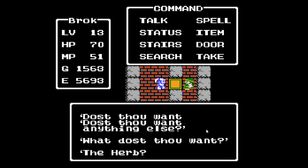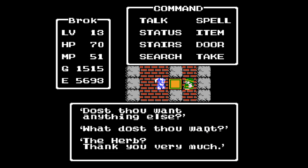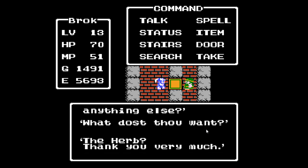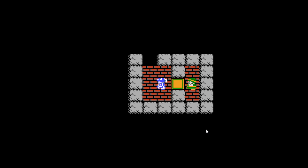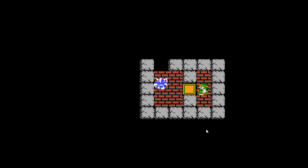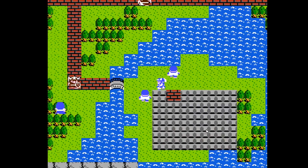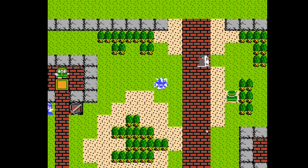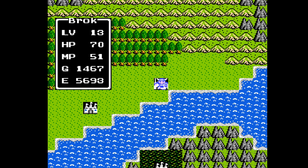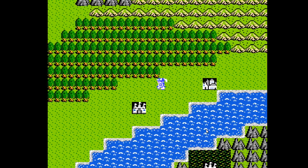We are going to max out our herbs now. There's no reason not to be carrying six of them once you have the gold, given that there is one more piece of equipment we can actually purchase in the game. We haven't got a lot else to spend the gold on, and it's going to be like that for the remainder of the game. We've got a guy blocking the path here — asshole. That is all of the doors here in Breconiery. Now onto the castle. We're going to use fairy water right away here.